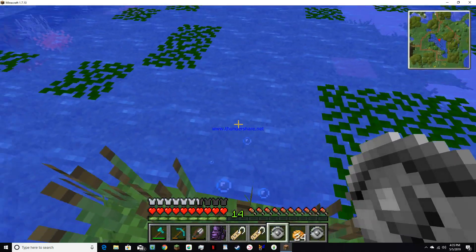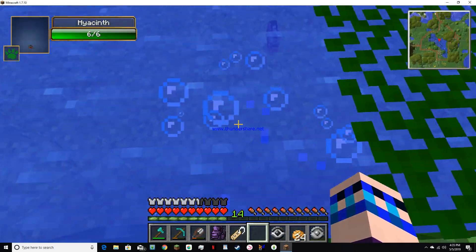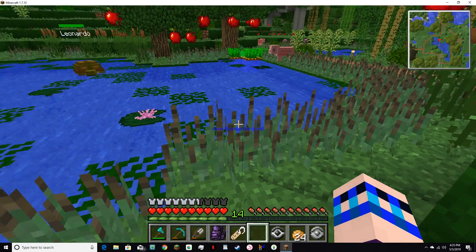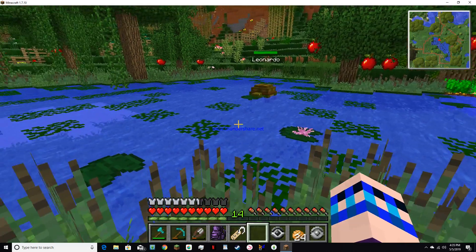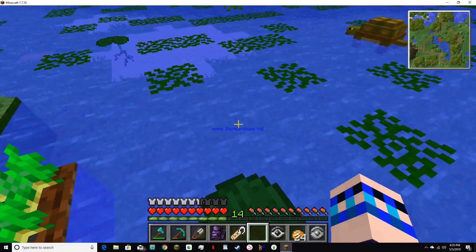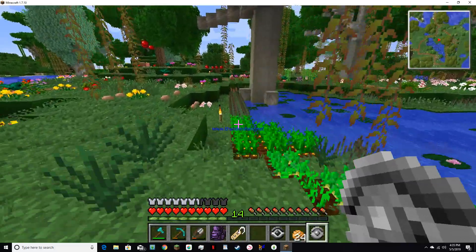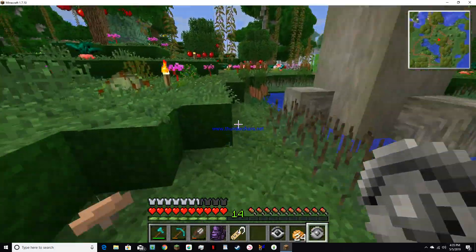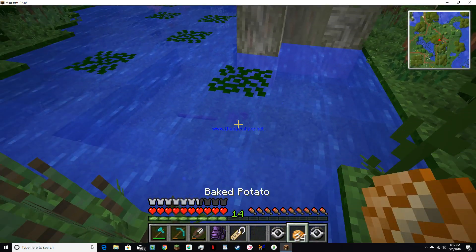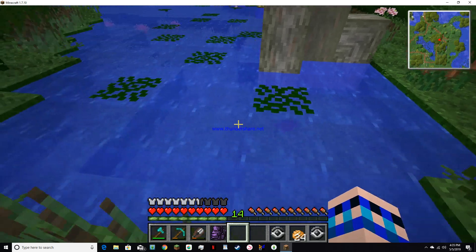I should probably get out of the water just in case the piranha is nearby — which it is. Hi, Leonardo. Can you please get out of the water? I'm gonna put Wisteria over here just for now. There you go, Wisteria. She's so tiny.